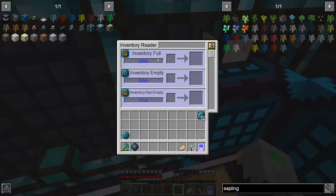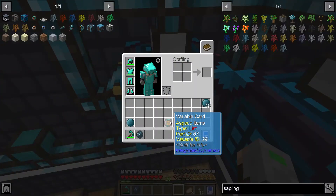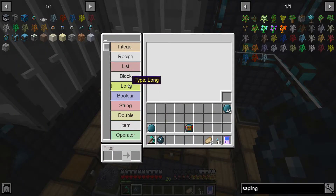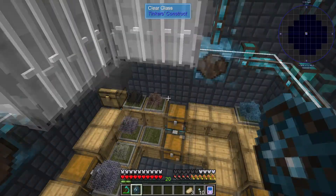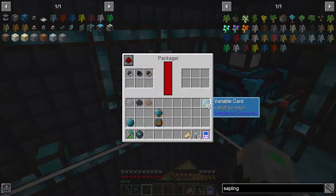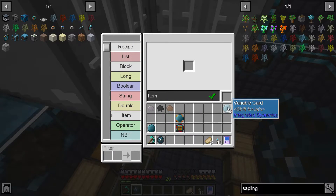First, open the Inventory Reader and find the red colored item — it's red because it's a list type, so you'll automatically get the list of items inside the packager. Next, open the Portable Logic Programmer and get yourself an integer of five. Then get the different resins — excuse me — and then you'll get item type.